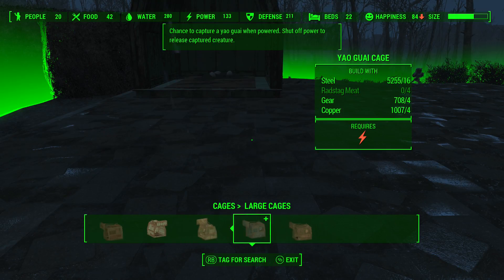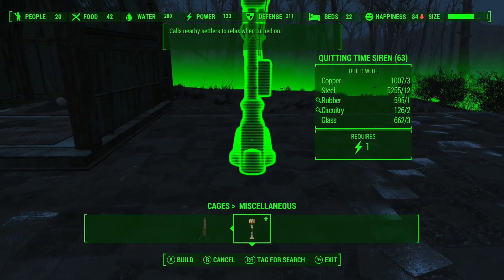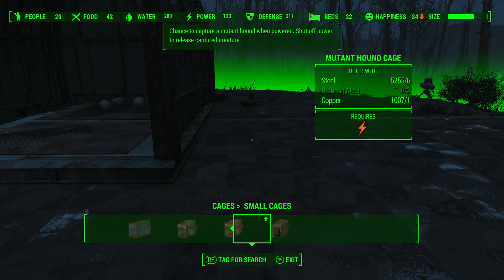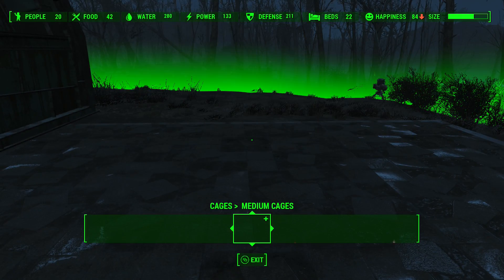Some captured creatures are always tame, some are hostile unless you have a beta wave emitter turned on when the creature is released. Captured raiders, gunners, and super mutants are always hostile. We have a cage built. I don't have that skill. I went big — gunner cage, I don't want that; raider cage, super mutant — don't want none of that.